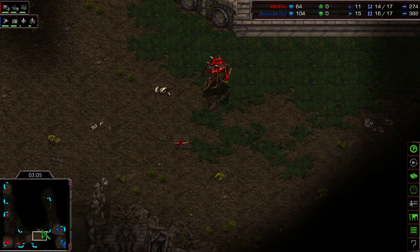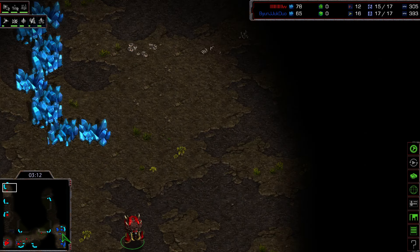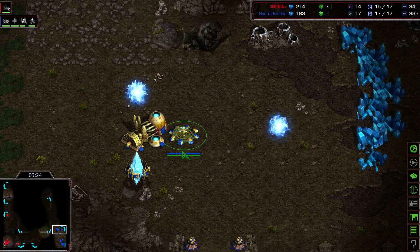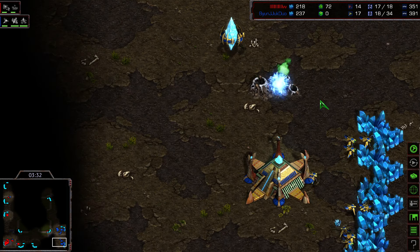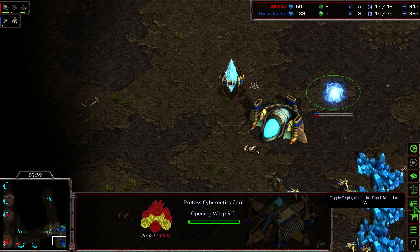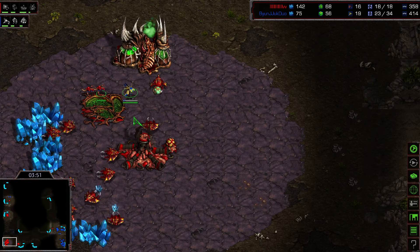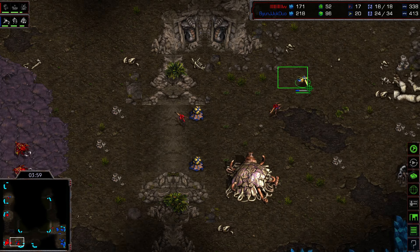Flash is soon going to have three hatcheries, perhaps even a fourth. The Protoss is playing very economically and defensively, giving protection to his expansion — but this could be punished by a timing push from Flash with Zerglings and Hydralisks, as only one cannon is currently defending. More cannons may be needed as more probes transfer to the expansion. A Cybernetics Core is being added for the Protoss, suggesting Dragoons soon. Flash has a hidden Tier 2 upgrade.